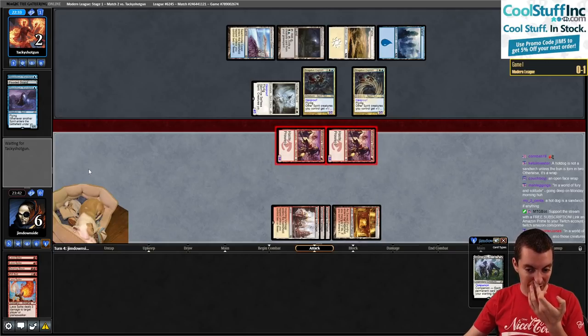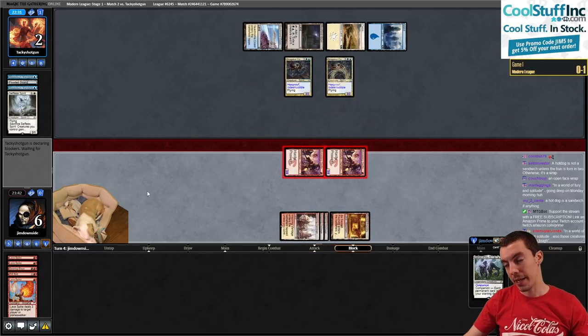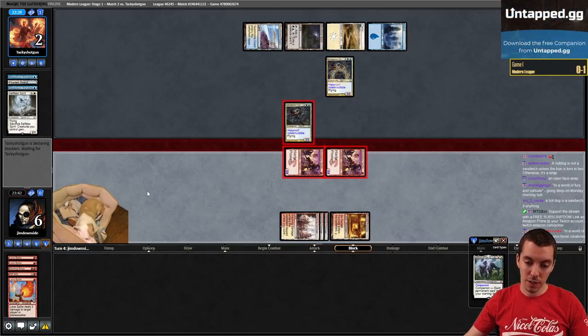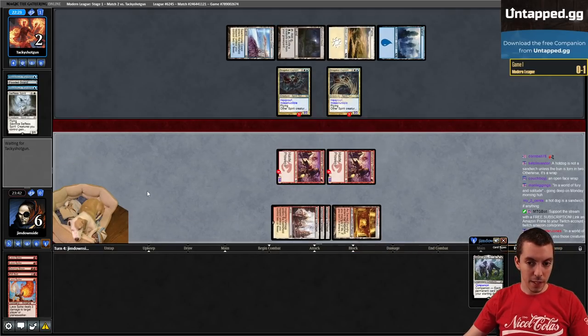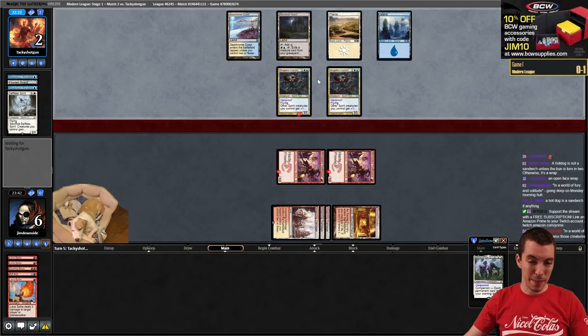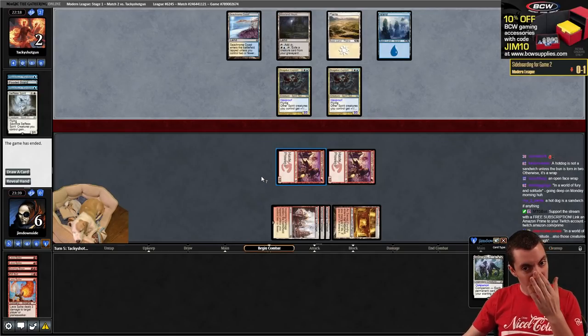Without Selfless Spirit in play, this is probably a winning line. But unfortunately if we didn't Shockland either, we probably would have been okay here. It is what it is, c'est la vie. On the play I think we would win this game easily - that's Burn though. You play Burn, you want to win your die rolls.